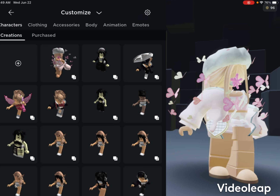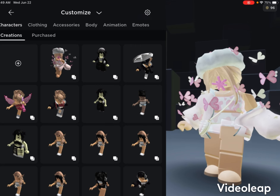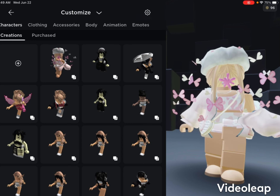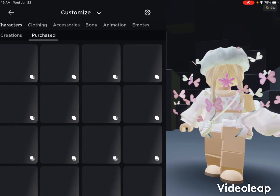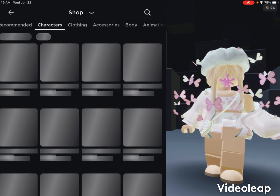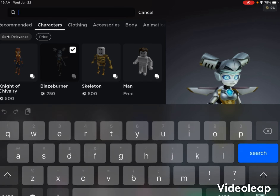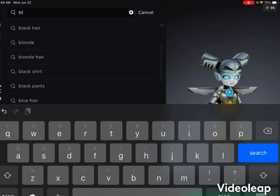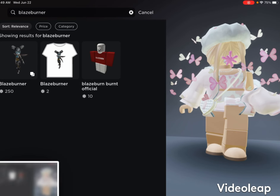Because some of you guys might not understand it, first go to the character — go to the part, go to character and go to this one, and then go to shop. Make sure you get this one. I already have it, but if you don't know what it is: Blaze Burner.